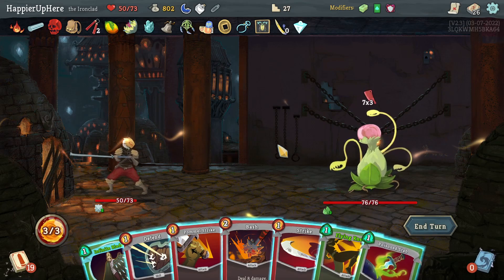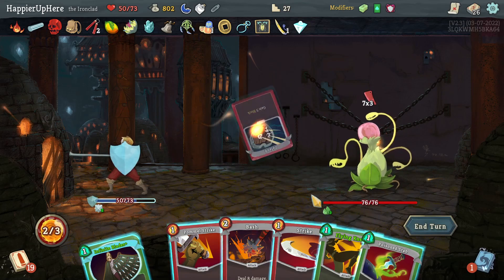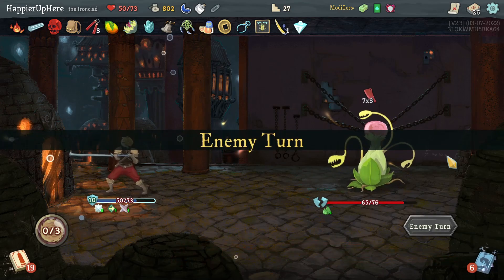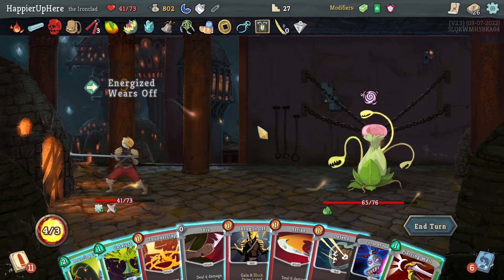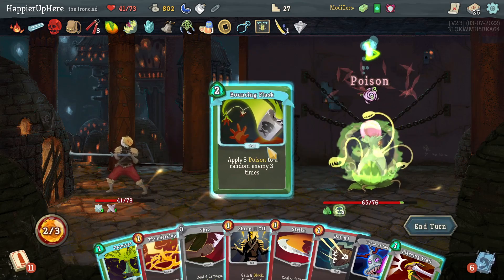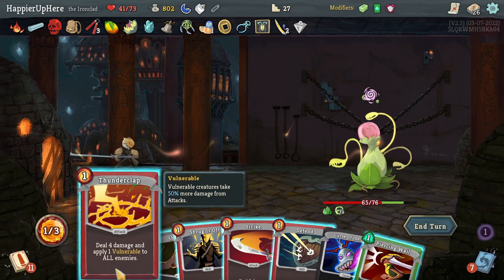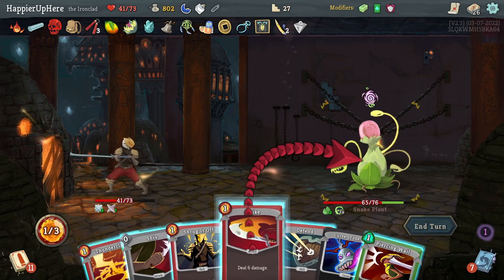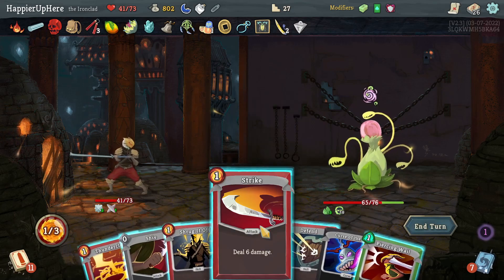Snake Plant with 21 incoming and very little I can do about that. Let me do Defend, Flying Knee, and Infinite Blades here. Taking a bunch of damage, although here I'm not getting attacked so I could do Bouncing Flask and Catalyst. Let's do that — not a lot of poison but a good amount. Shiv and Strike — if I do Strike and Shiv it's still seven damage either way.